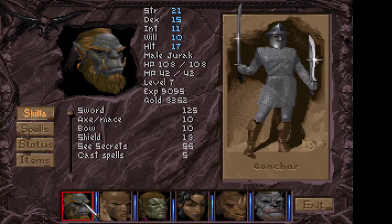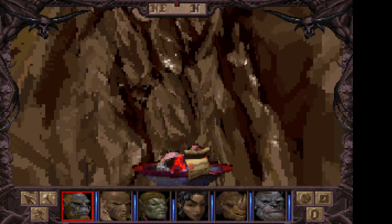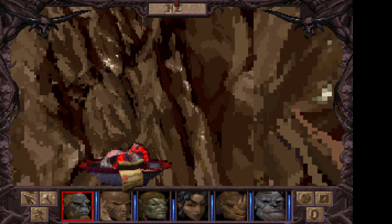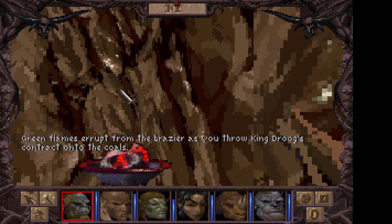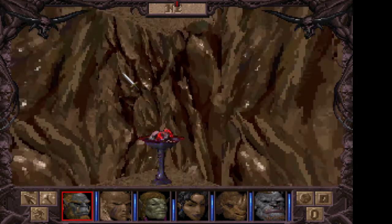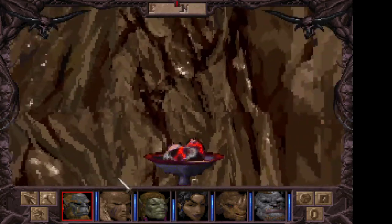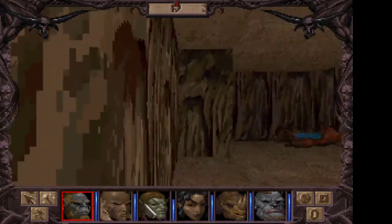Hot coals you say? Paper you say? I wonder what would happen if we were to, oh, I don't know — toss the contract into the fire. Green flames erupt from the brazier as you throw King Droog's contract onto the coals. I'm sure that didn't do anything significant.